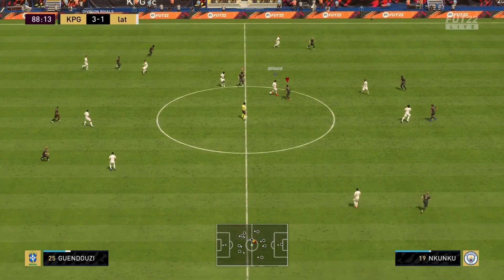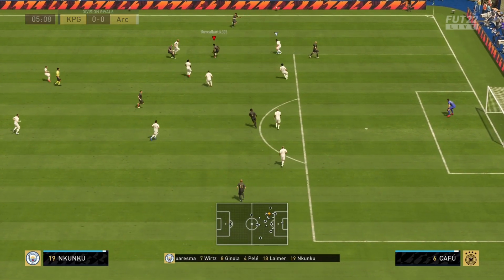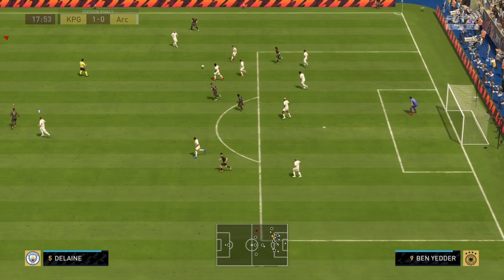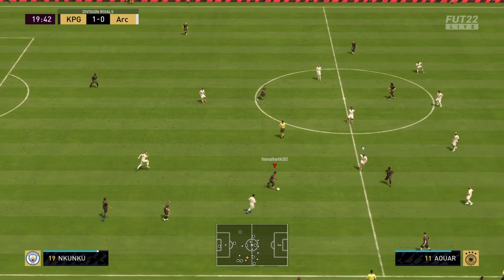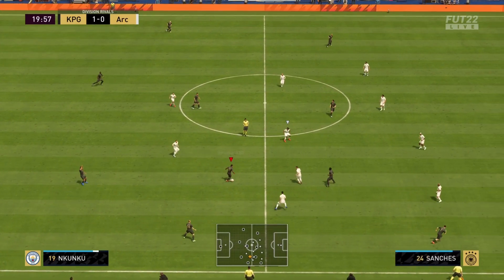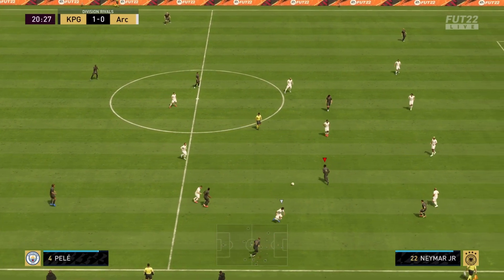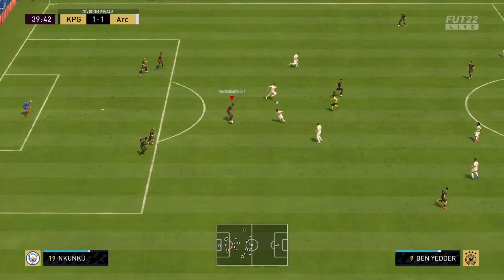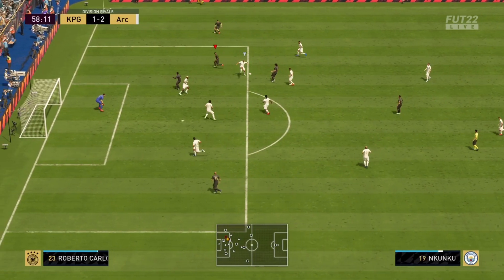His defending is decent — he won most of the tackles he went into. He is one of those midfielders who is a lot better at pressing the opponent and taking the ball off them rather than someone who will drop deep inside the defense and get the blocks in. His physical stats are pretty average on paper, but in-game with the Anchor cam style he didn't get bullied very easily, and he put in some solid tackles and was decent at shielding the ball.